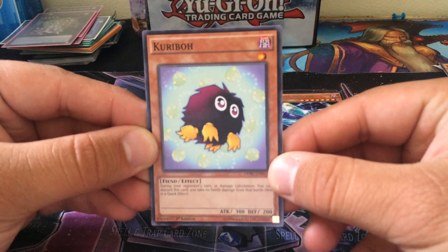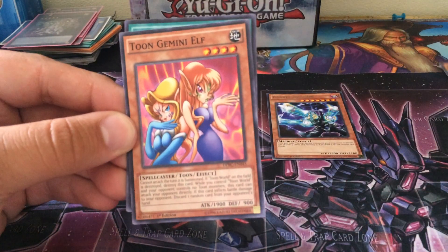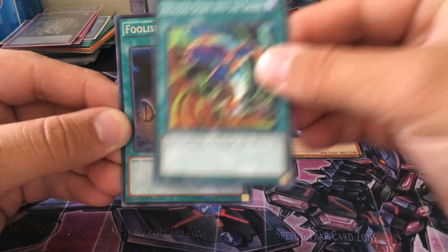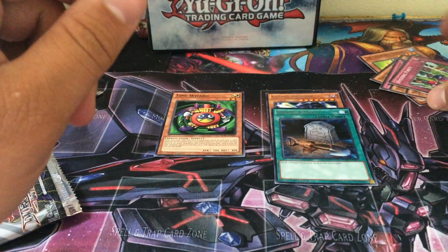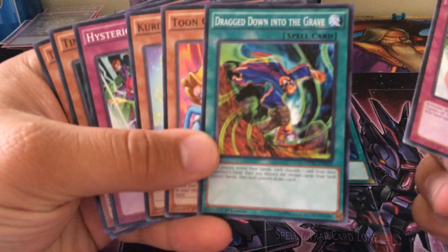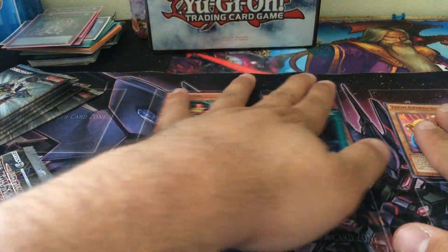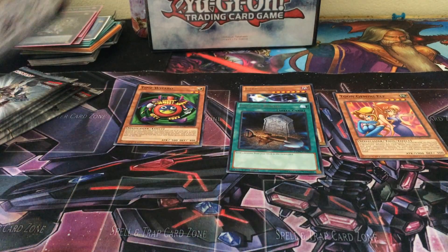Nice, look at that! The Alternate Dark Kuriboh, that's cool. Toon Gemini Elf. Drag Down into the Grave. Rare Foolish Burial and Hysteric Party. I don't know what the ratios are like for pulling foils out of here. Drag Down into the Grave seems kind of cool too. And of course Toon Gemini Elf with all the Toon support coming out pretty soon. I know Benny's planning on building that deck, so he asked me to put aside any of the Toon stuff that I pulled.